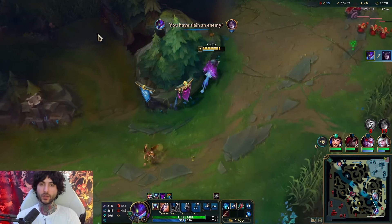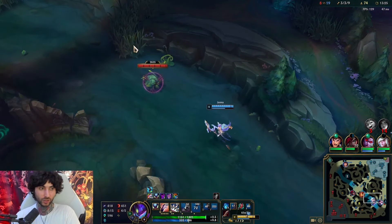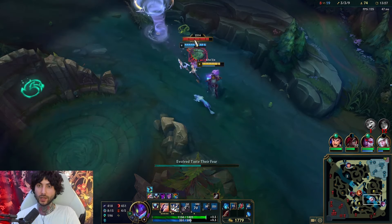Very simple: we jump in, and once we get on top of her we can use our ult. It's a really good angle for us. Once you get on top of them it's just happy-go-lucky.